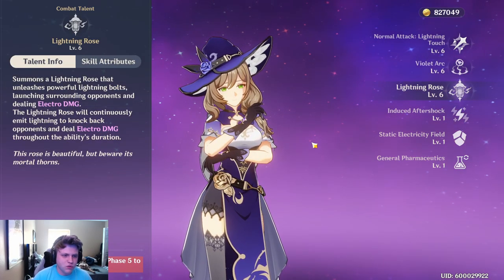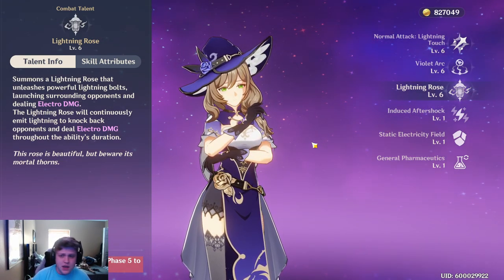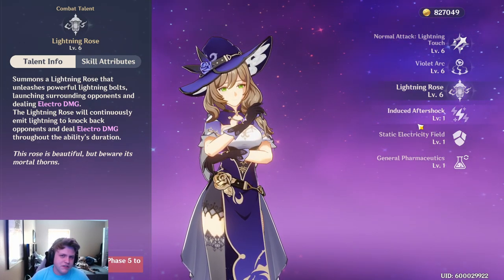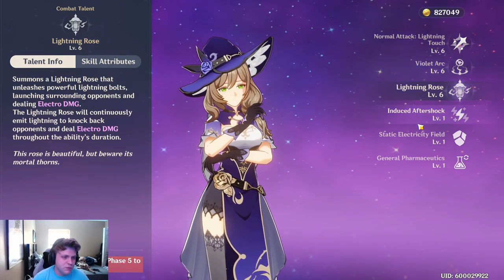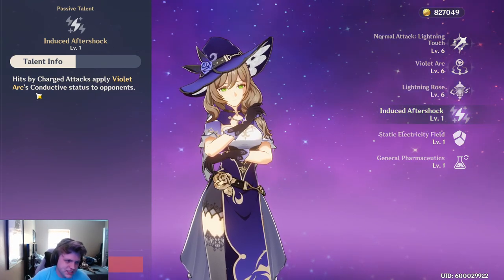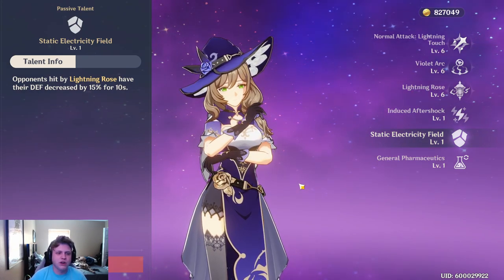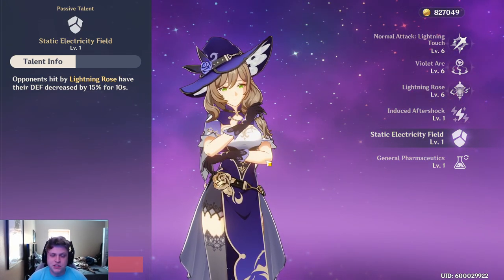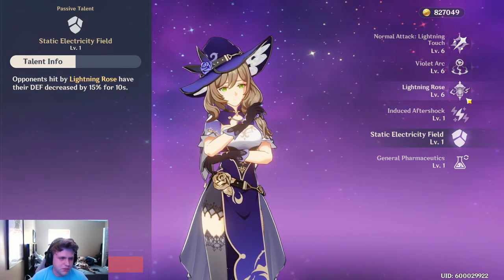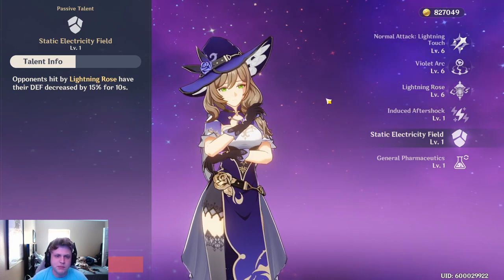Her elemental burst, the Lightning Rose, you simply hit your Q. It creates an AOE of electro damage — basically anything that enters the field gets zapped continuously, and it's very good for electro aura application. One other important thing: her charge attacks can apply the conductive status, and her passive Static Electricity Field causes opponents hit by lightning arrows to have their defense decreased by 15% for 10 seconds. A lot of people overlook this, but it actually helps you melt enemies a lot quicker.